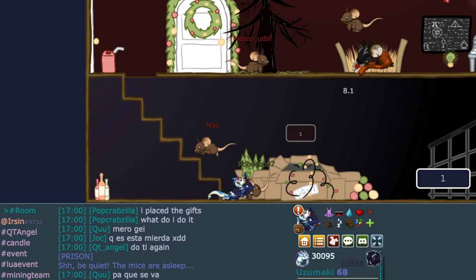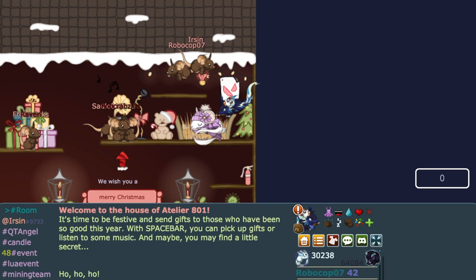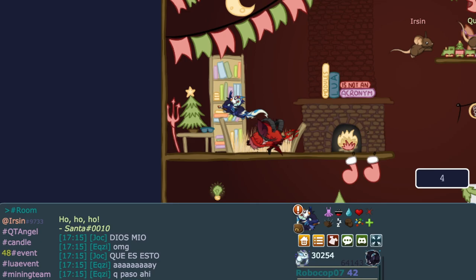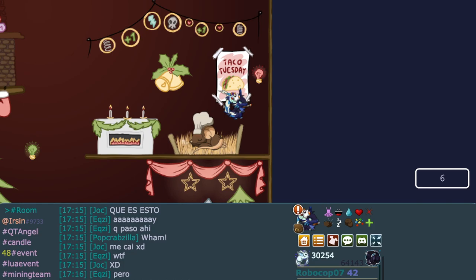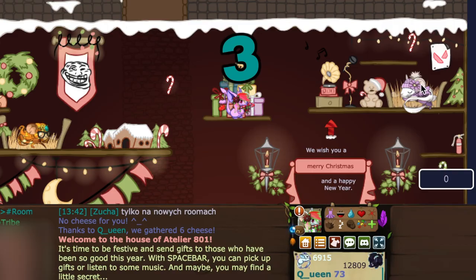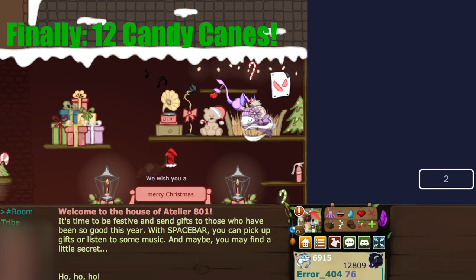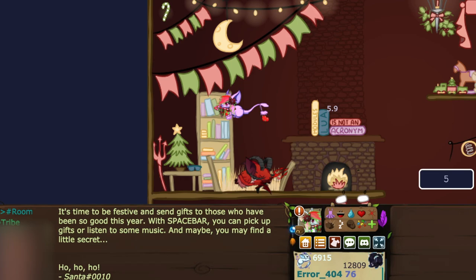Each map allows a maximum of 12 items, so don't forget to drop collected items before time runs out or you'll have to collect them again. Progress is saved every time something is dropped into the box. The item locations are the same every time, so you can get all 12 in one turn, especially if you start at the top. You need 12 light bulbs total, then 12 candy canes to complete stage two.